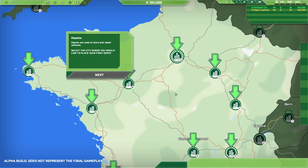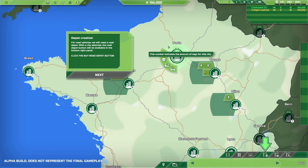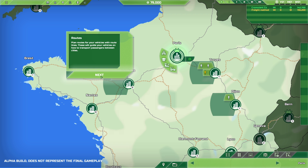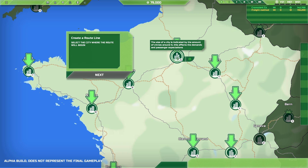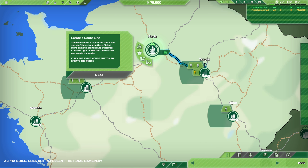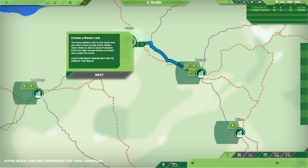We can set up a depot, which is where we're going to repair our vehicles. I think we should do this here — would you like to build a depot in the city? Yes, I would. Select a city where the route will begin. We're going to run our first route between these two places. Click the right mouse button to create the route. I had this problem last time — why are you not just creating the route? There we go.